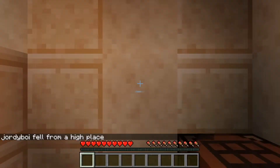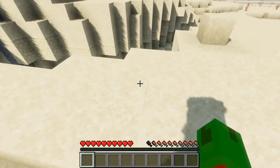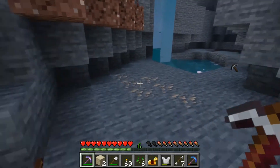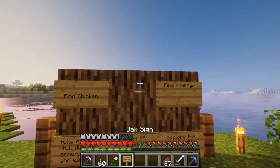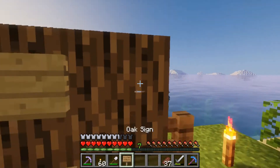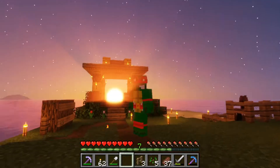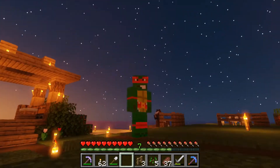Oh my gosh, man. I think we found it — got to jump in the water though. Any horse, I don't care. Find a saddle and a horse — done. Find a village — done. Find a chicken — we found him. We're going to have to bring him back too. There you go, all safe and sound. Let's call it an episode here, and we'll be back for episode five. Thanks for watching again, and until next time, see ya.